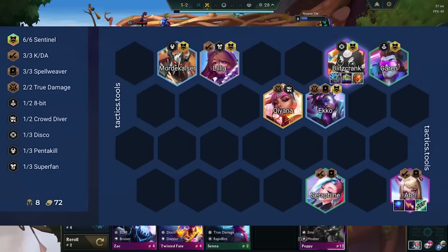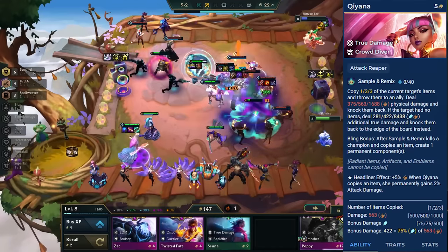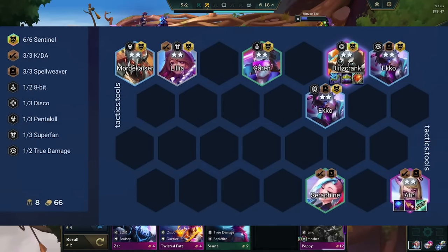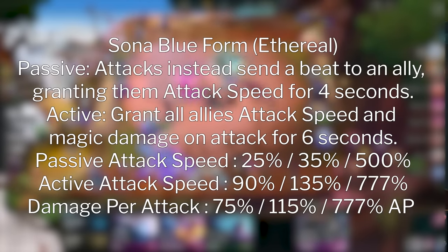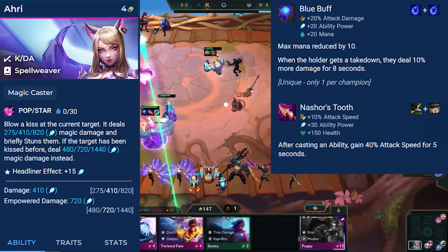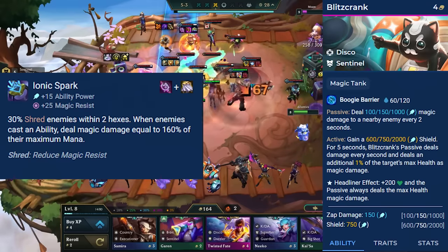Each of these boards has a flex spot, which can be any legendary. Kiana is super good in this comp, as she can generate tank items for all six of your Sentinels. You can also go for 5 Spellweaver, 5 KDA, or play a second copy of Sentinel. Get Sona in whenever you hit her and play the blue form, giving us infinite attack speed and on-hit damage as our frontline already lives forever. For items, we really want Blue Buff and Nashor's Tooth to synergize with her low mana cost, as well as Gunblade to heal up our Sentinels. We then want an Ionic Spark on our main tank, with that Gunblade keeping them alive.